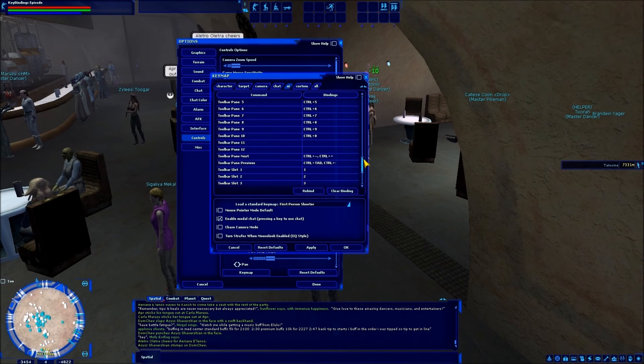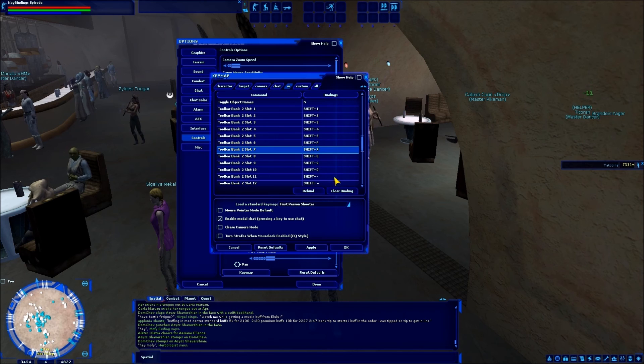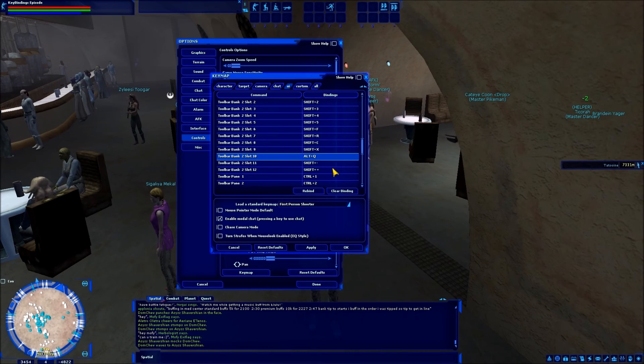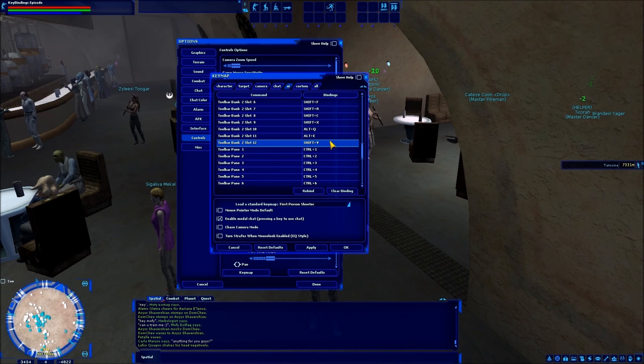For the second row I do the same thing, except all Shift combinations: Shift+1 through Shift+5, then Shift+F, Shift+R, Shift+C, Shift+X. For the last three: since Shift+Q and Shift+E are already used for row one, those become Alt+Q and Alt+E on the second row, and then Shift+V. And those are all of my key bindings.